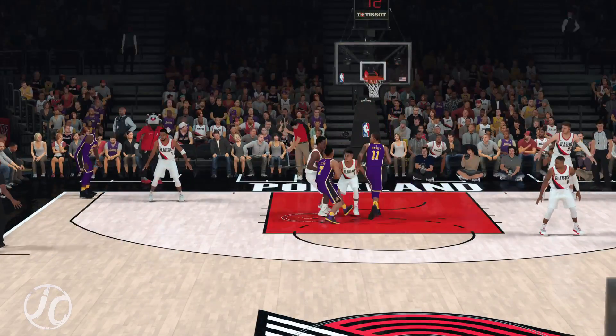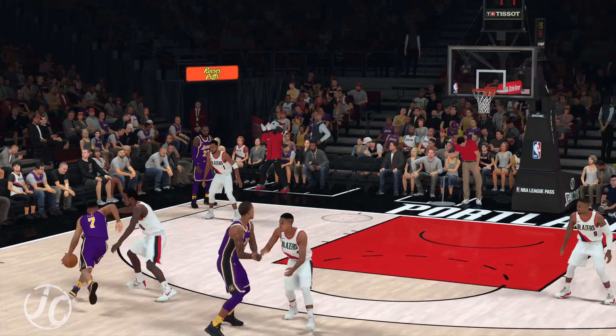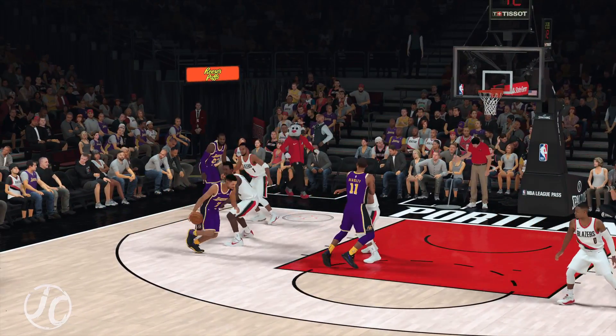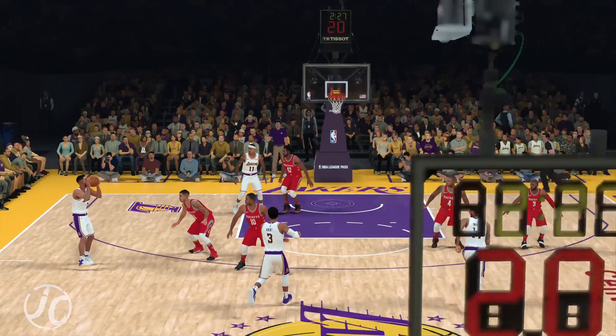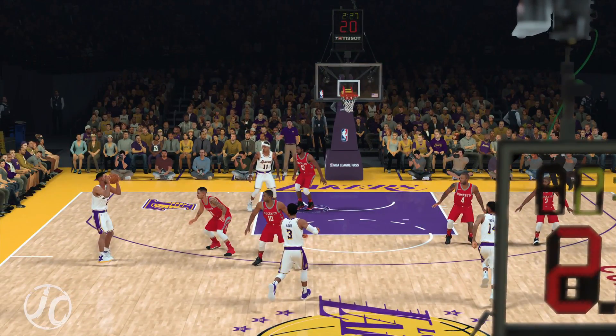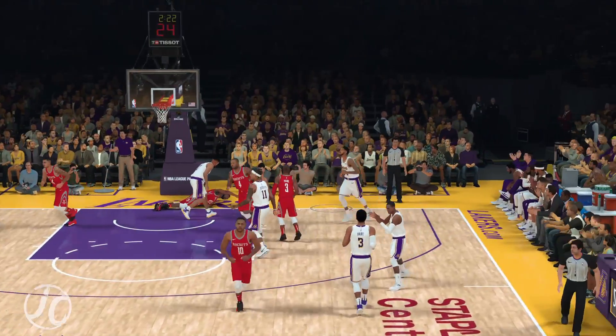Call for the screen on the baseline. Once you call for the screen on the baseline side, go around your defender and go into the paint. There's going to be somebody in the paint trying to help out and they're just going to get dunked on — like you guys see right here. He's dunking right here. You guys can see it right there. You guys see where he's going on the baseline. He just goes into the paint. You can do it without a screen or with a screen.